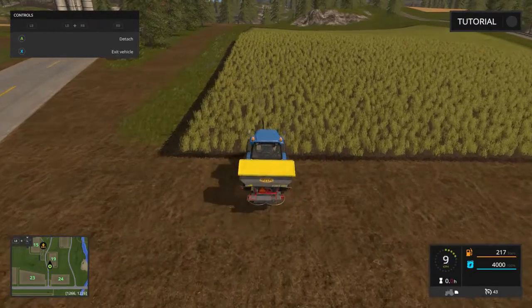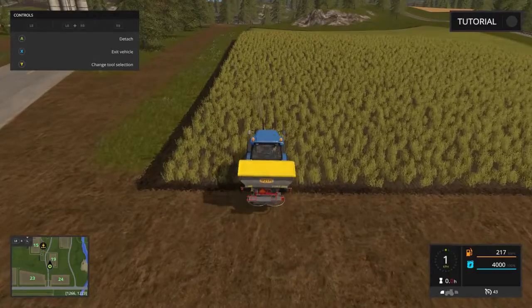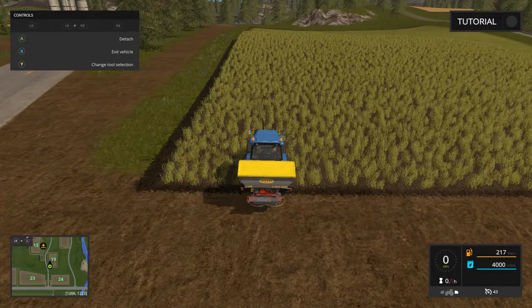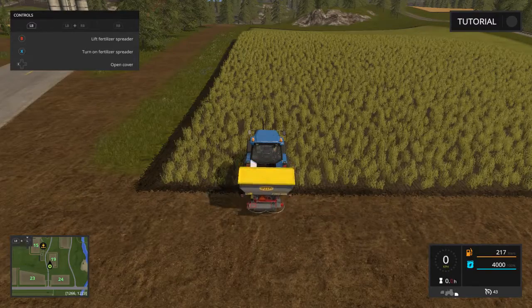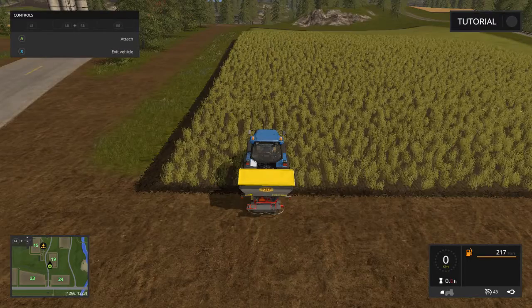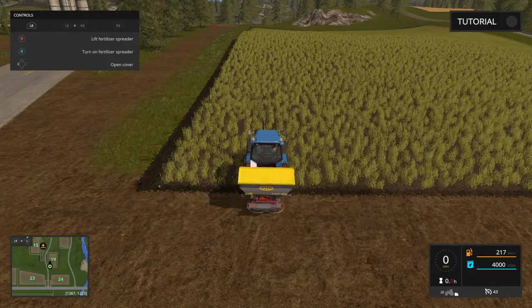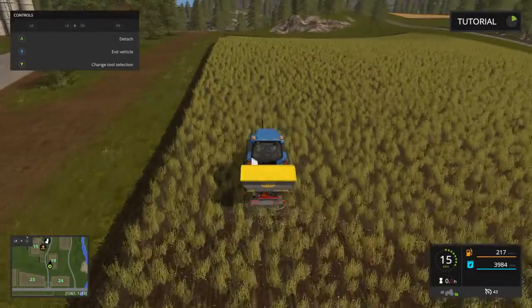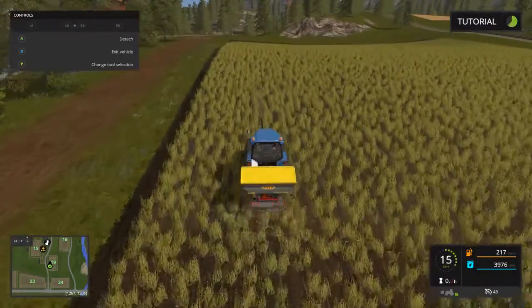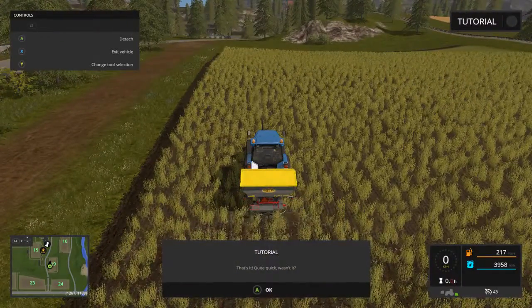Got that. Let's pull up and get the weight. Get a little closer. Lower this thing and turn on. I don't need to open the cover — that's just to fill it up. Lower, turn on. I've used one of these before, considerably smaller, just to do the grass in wintertime and give it some feeding. That's it — quite quick, wasn't it? They were all quick.